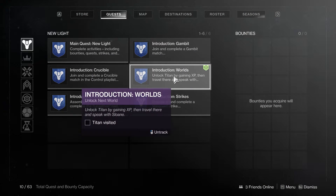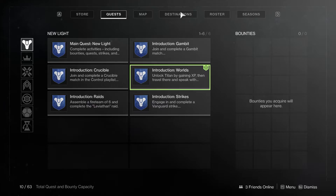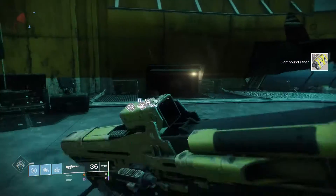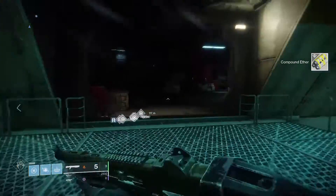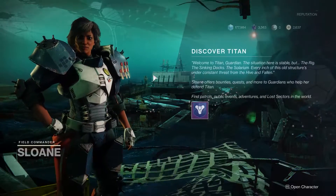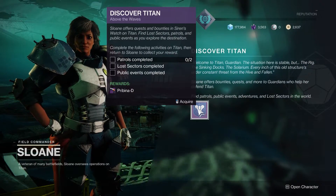In this part of the guide we're going to be going to Titan, so click on the blue planet on your director. Take it all in because this planet is rumored to be destroyed in the next DLC. Run into this building and on the right you're going to meet Sloane — speak to her and she'll have a mission for you. Pick that up straight away.